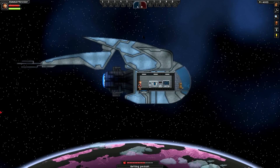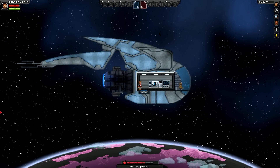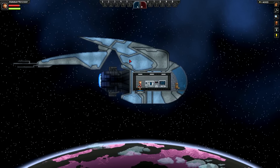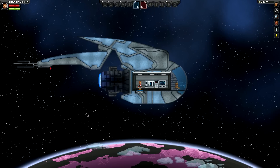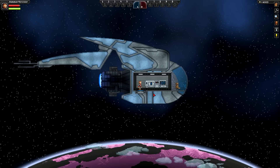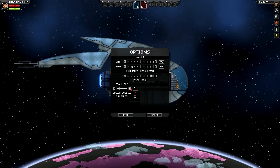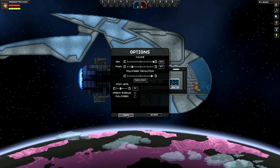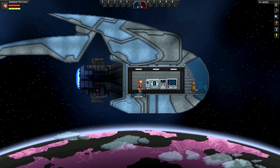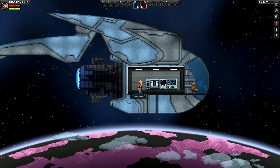All right guys, so the first ship we're having a look at here is the ECCA Industries Model 832 Survey Explorer. This is made by Rizzozo and as you can see it is a very pretty ship. I really like the exterior, the pixel art is great, the blue and gray looks really nice. The interior is actually quite small. I really like how the thruster back here appears to be behind the rest of the ship — it gives a nice illusion of depth and the ship overall has a very original design.